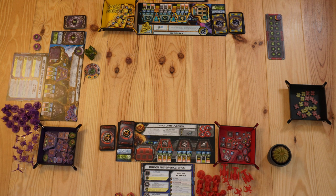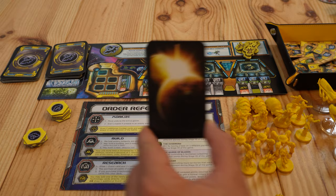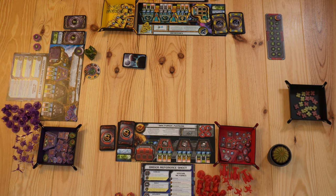Then we're going to prepare the event deck. We'll take all stage three event cards, then all the cards from stage one and stage two and shuffle each separately. All stage three event cards go to the bottom of the event deck. Then we take out cards from stage two and stage one depending on the number of players. Since this is a three-player game we take out 15 cards from each stage. After that, stage two goes on top of stage three, and stage one goes on top of stage two.